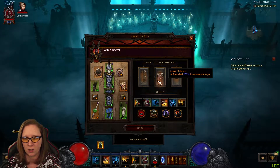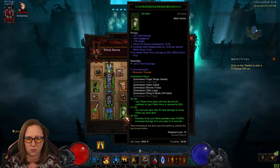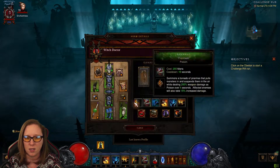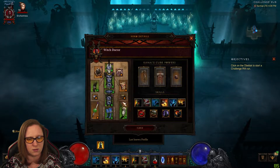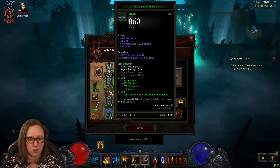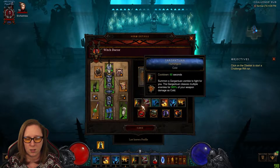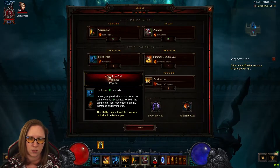The cube's looking pretty good with the zombie dogs and the damage reduction. We've got the Mask of Jerramen here for the increased pet damage. We've got Sages on too — we have a Rorg, but we have Sages on too, so doubled the death's breath. This looks like it's a key farming build, would be my guess. And they ran it through GR. I'm not a big Witch Doctor player, so let's see how this goes.